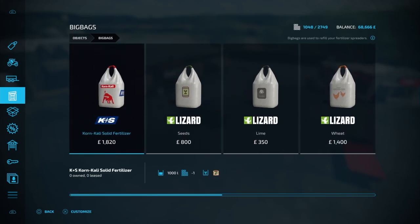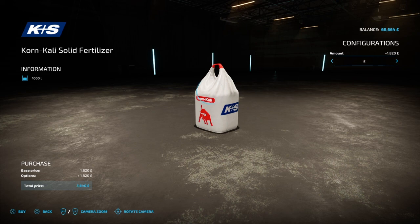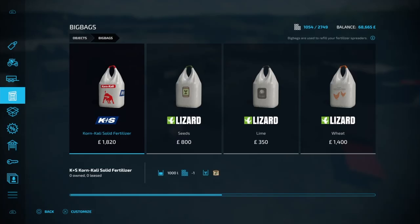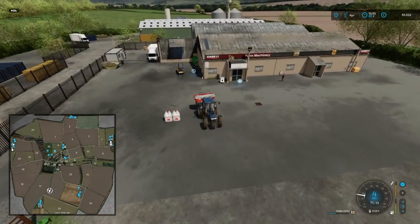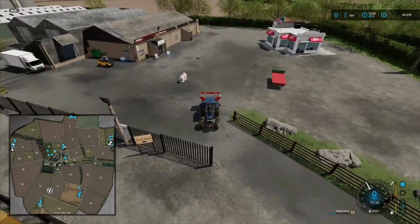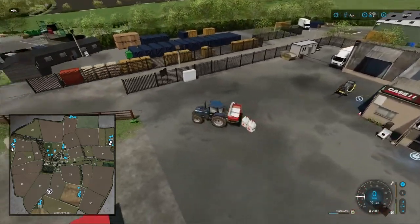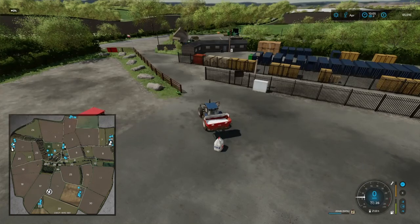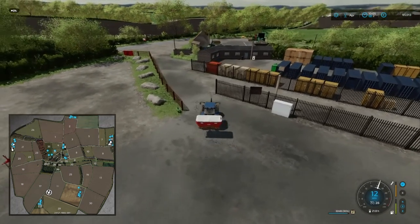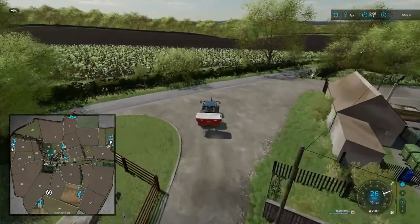Okay, fertilizer — I'll get two of them. Fill this big one up and then get him down to field 13. I will also need to refill with seeds; I've got a couple of bags left up at my first farm that I bought.